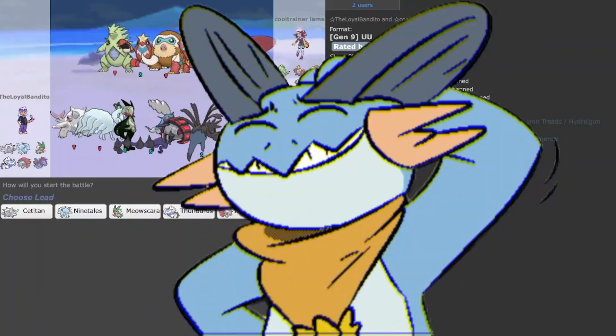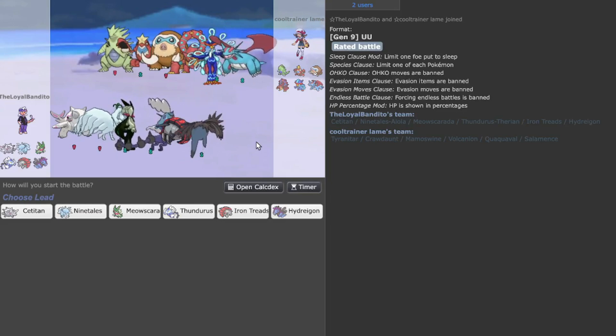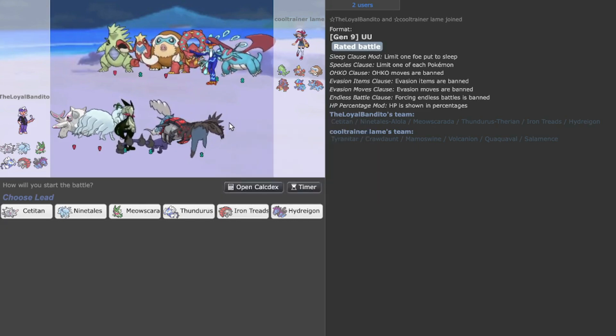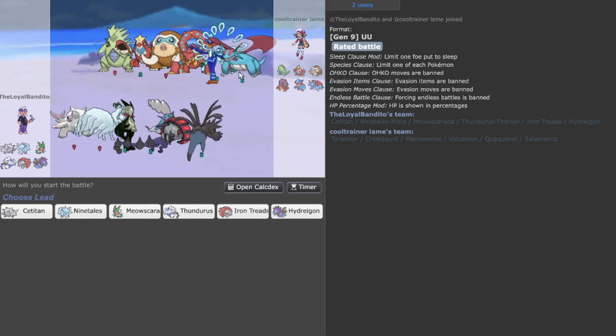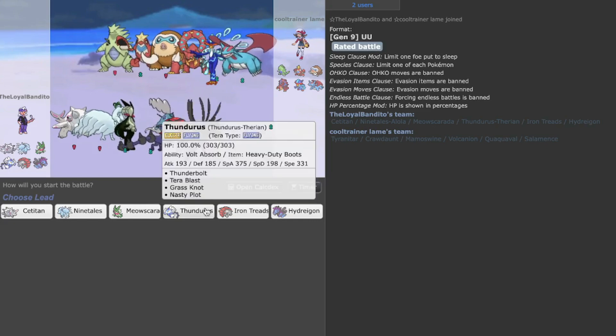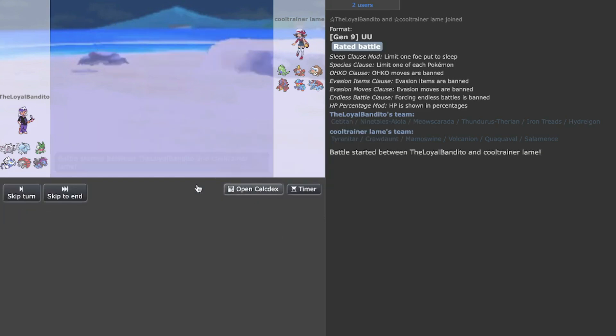We are back playing the Titan and Ninetales combo again. Make sure you like and subscribe for more content like this. We have Elements which might be intimidating defensively, and we might have Tyranitar to deal with competition-wise. Let's go Hydreigon with Scarf and see what we can do.